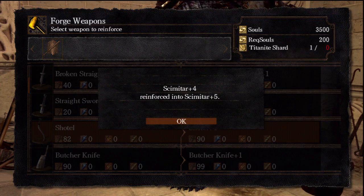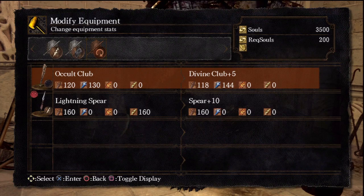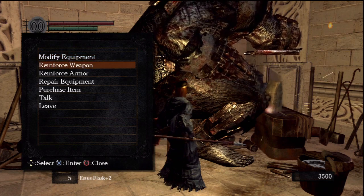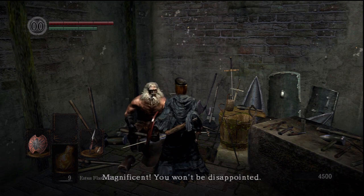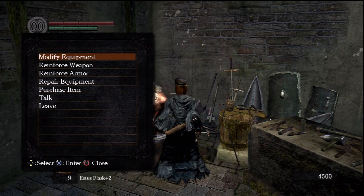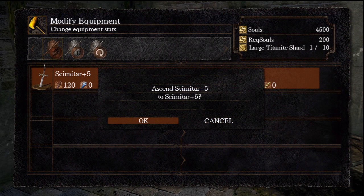Next thing you want to do is upgrade it to plus 5. At that point, you want to modify the weapon to plus 6. And as you can see here, I realize this blacksmith doesn't modify it. But if you talk to this blacksmith here on Dead Parish and give him the large ember, you can modify weapons from plus 5 to plus 6.